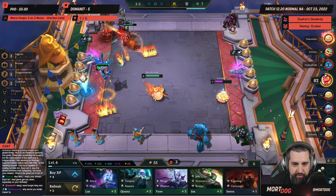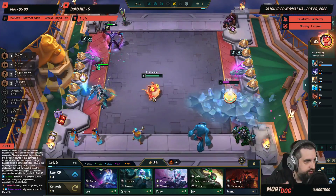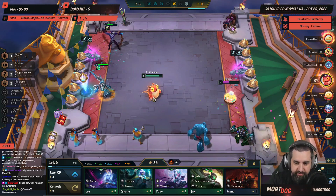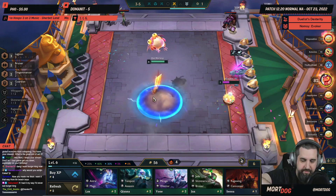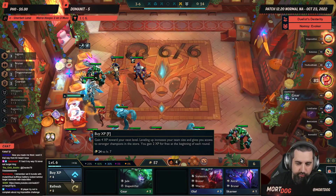The way it literally works is it pulls champions out of the pool. Basically imagine there are 10 Xayahs in the pool, 6 Graves, 4 Neelas — it literally just goes: okay, first 4-cost, you're gone, and grabs one from the bag. It's pure randomness, which can mean a lot of low rolls.